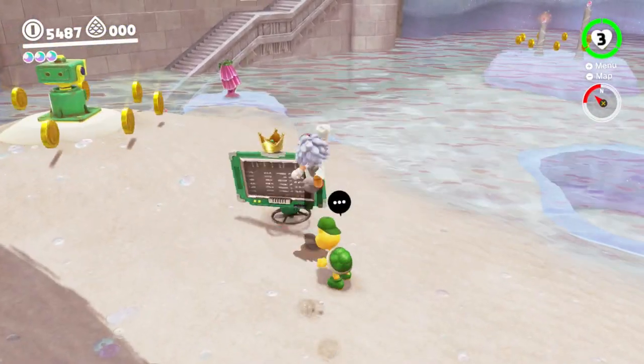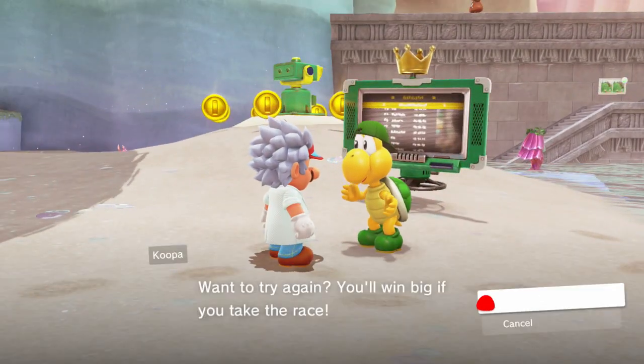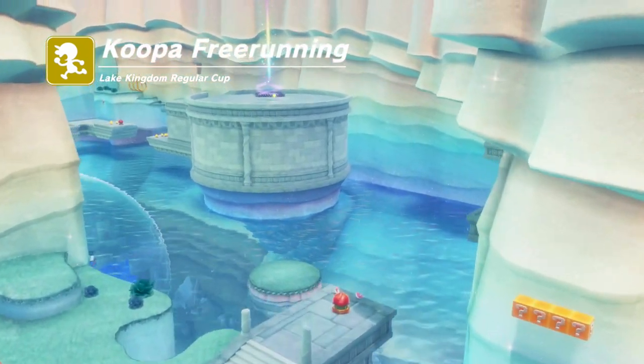Welcome back to the walkthrough. This is take two on Koopa Freerunning because I just kept messing up the moves I wanted to do. So let's try it again. Lake Kingdom, regular cup. Let's go.